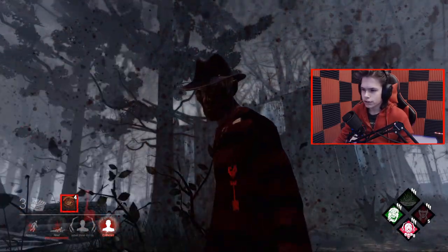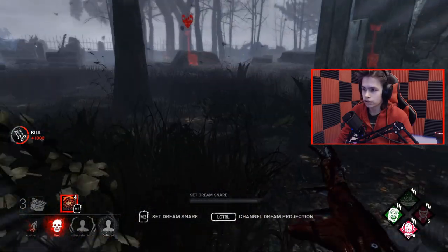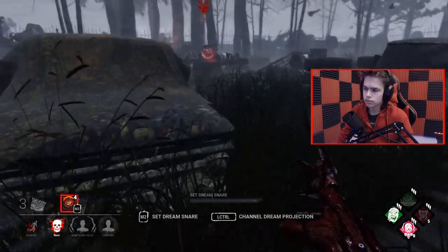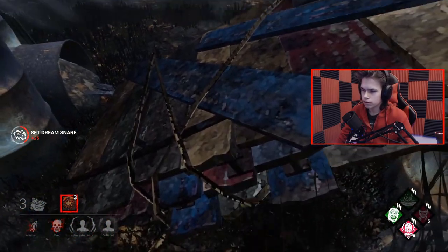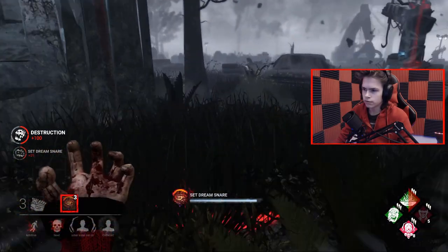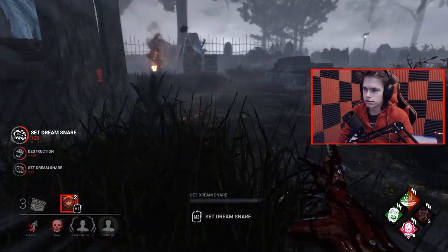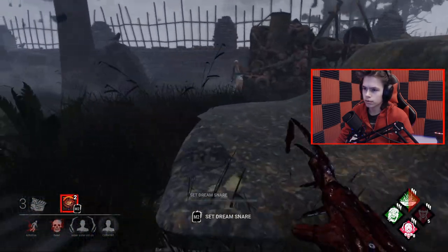I don't know why they didn't try to hustle the totem, because I'm pretty sure they saw it. I'm also very not smart. But it's just kind of chilling, and I have a three gen, so I'm going to play this kind of safe right now, since Devour Hope is my only leverage right now. And if I lose it, that's going to be pretty bad for me.